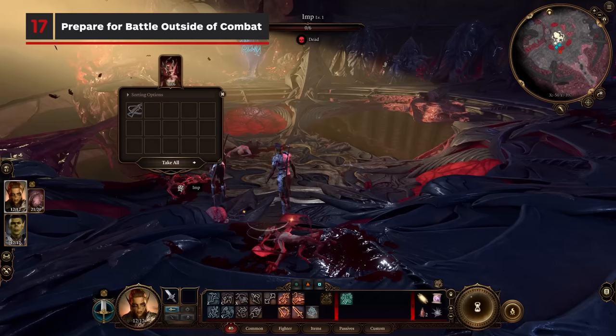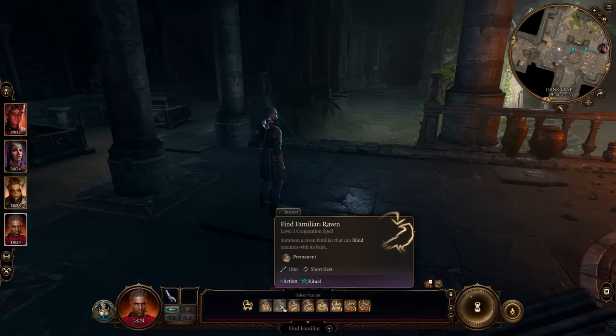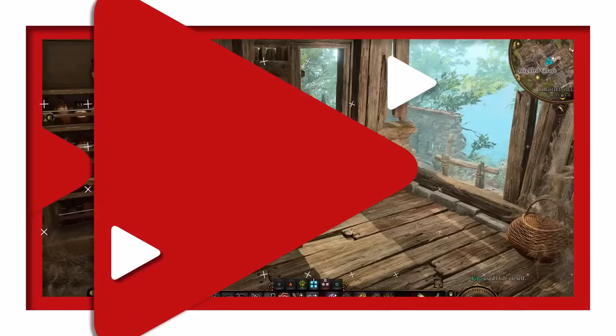Equipping or swapping a weapon in battle counts as an action, so make sure to head into battle with all the correct gear equipped so you're not wasting turns swapping things out. Also, if you have a character that can summon a familiar or mage hand, be sure to do that just before entering a fight. Not only will they be there from the beginning, but it'll also save you a turn once in combat.